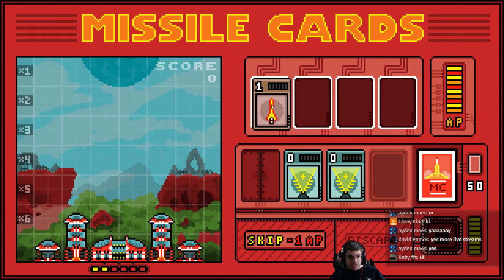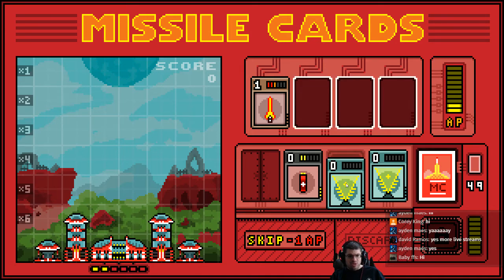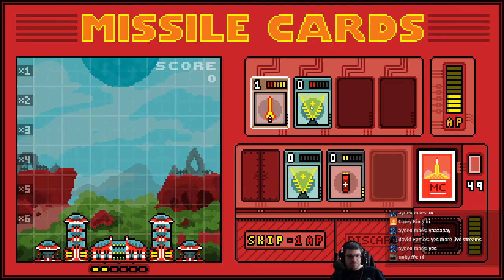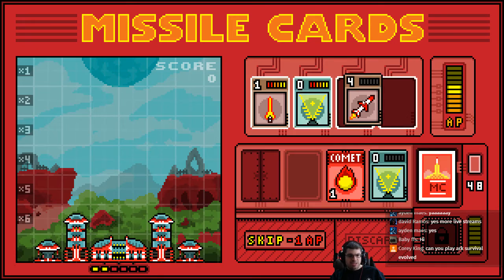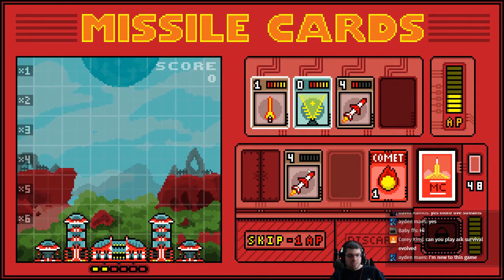Let's go ahead and put the laser up first. We want to collect stuff. I don't want to use this collection thing yet — I'm going to wait and skip AP. I need more weapons. Another four — I don't want to use all of my fours all at once. I'm going to skip and see what's coming up. Another four.